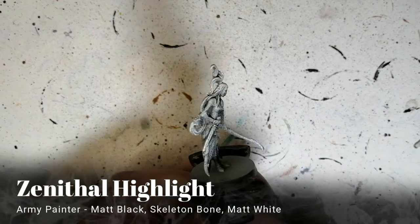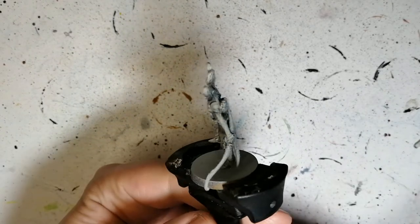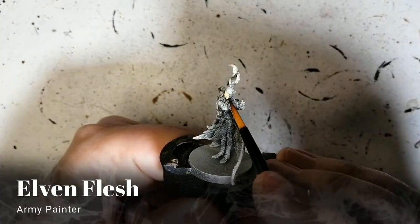Hey everybody, welcome back to the channel, hope you're having a good day, hope my elvish wasn't too bad at the beginning. So Sybil is zenithal highlighted with some matte black, then a 45 degree angle of skeleton bone and a top spray of matte white.